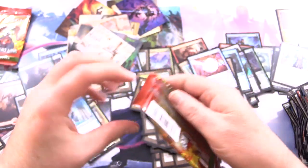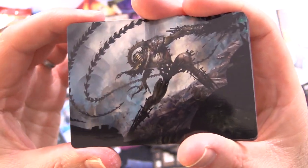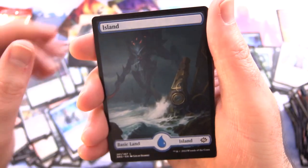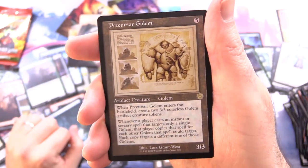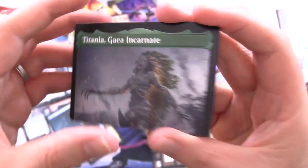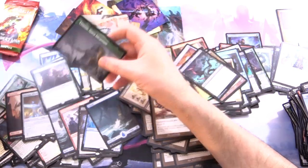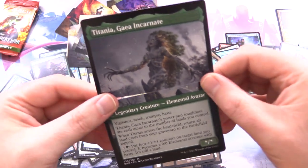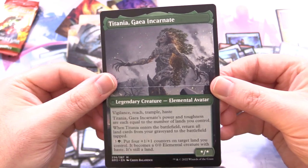We've got Razor Lash Transmogrant — he looks pretty spiky. And a very nice Island. Ravenous Gigamole — who came up with that name? They deserve a raise. We've got Precursor Golem, Bonesaw, and a Mythic — Titania, Voice of Gaia. Or Titania, Gaia Incarnate — is this what we've been looking for? Yes! Titania, Gaia Incarnate. Foil Go for the Throat, and a Soldier. Let's see if I can locate that other card in this pile. This joins together like so — amazing artwork. There we go: Titania, Gaia Incarnate. Very cool.